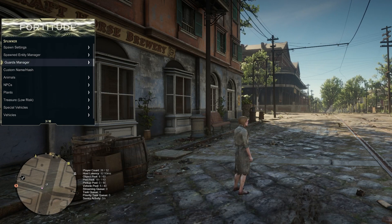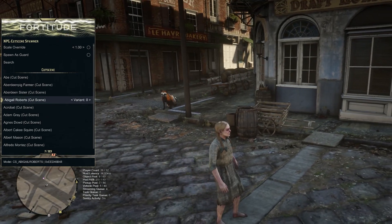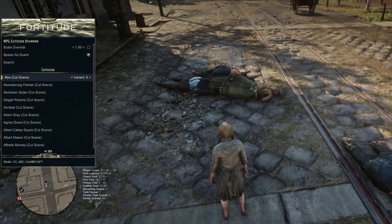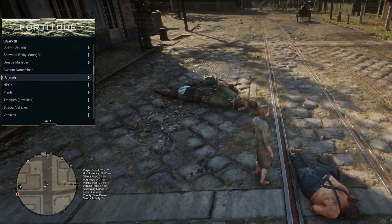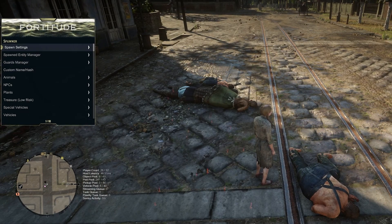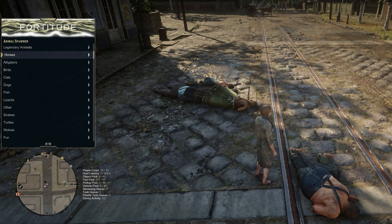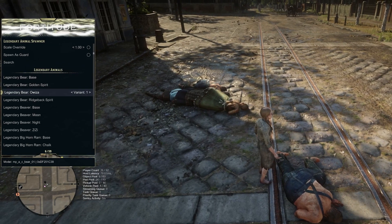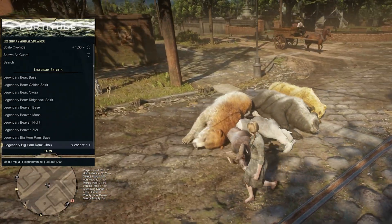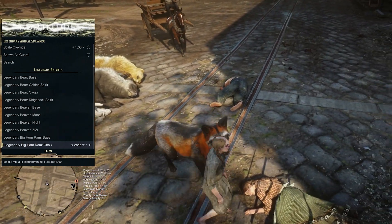You do have your spawner options here where you can spawn in things like NPCs. I'm just trying to spawn some in — oh my god, they're all just spawning dead. That's awkward. In the spawn settings you can spawn them as your guard or spawn them dead. What's cool is if you come down to the animal section, under legendary animals you can get like the golden spirit. I'll spawn in a bunch of things so you can kind of see all of them. Basically you spawn them in dead, and you'd be able to immediately take them over to Cripps and get some good trader points.